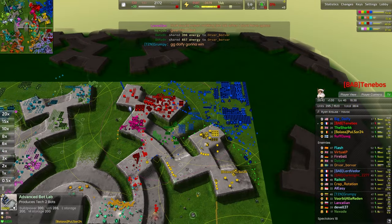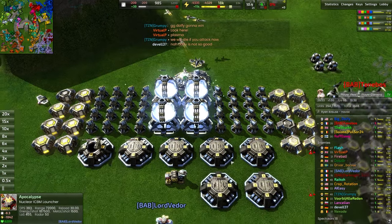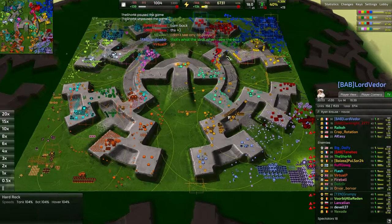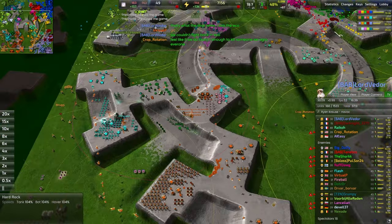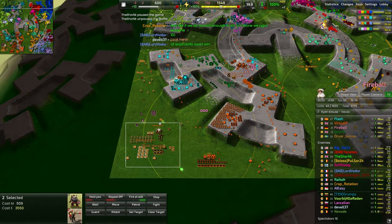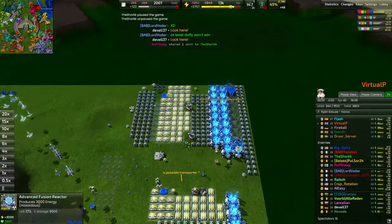"GG Dolfie gonna win" says Grumpy. Looks like a nuke was fired — anti-nuke shoots that down very quickly. Actually a lot of nukes have been charged up — three in the chamber and another well on the way. We are gearing up towards seven nukes in total. Orvar, you do not have the eco for this — they won't fire when done and there are shields. But actually with a fusion reactor I think he does have the economy for it. If you're going to be in the back line in this spot, you definitely want to build a solid line of construction turrets and plenty of advanced fusion reactors.